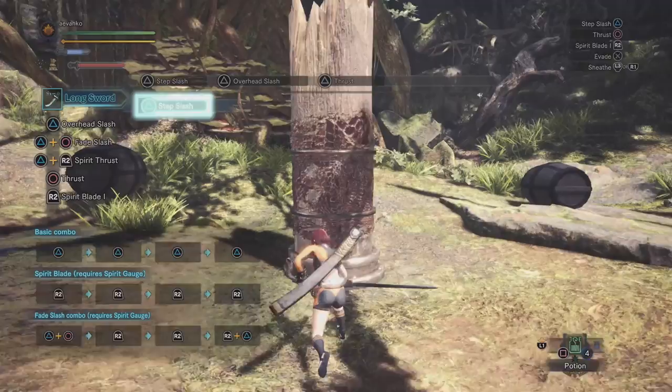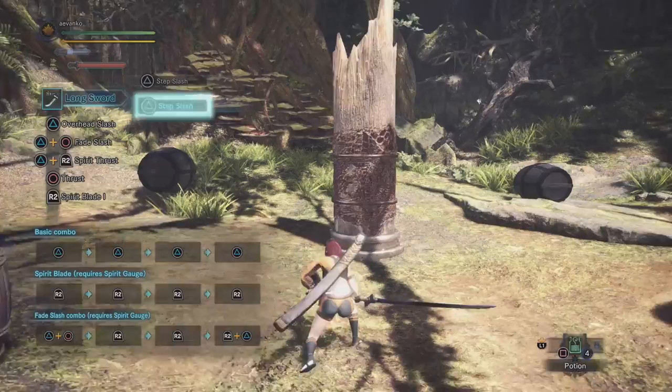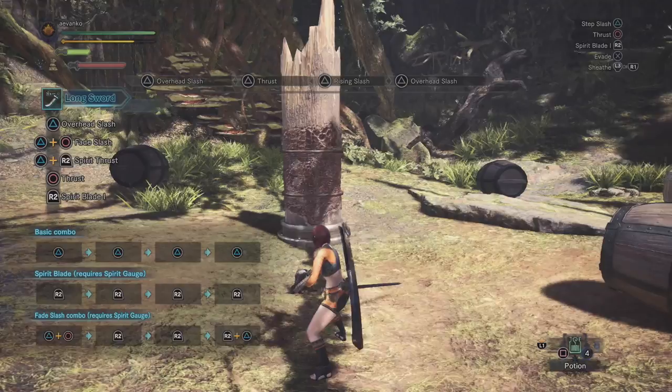If we press triangle one more time we'll do one more transitional cut which is an upward one — the Rising Slash. The great thing is that outside the Step Slash you can loop those triangle attacks over and over. Just press the triangle button and you can do this as an endless combo to increase your gauge and generally output a lot of damage.